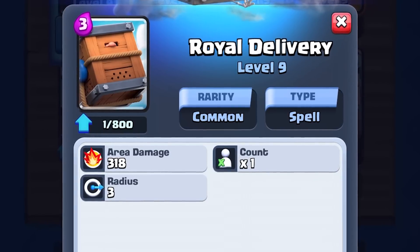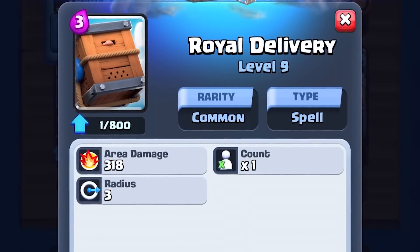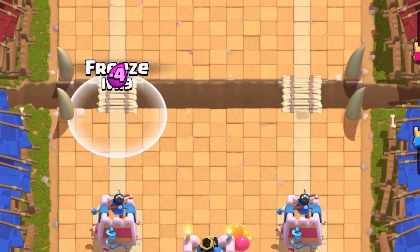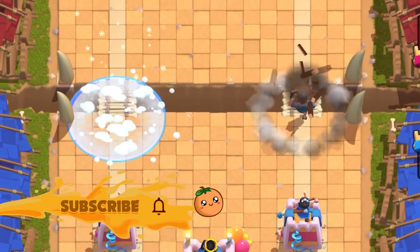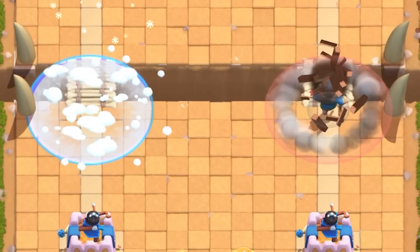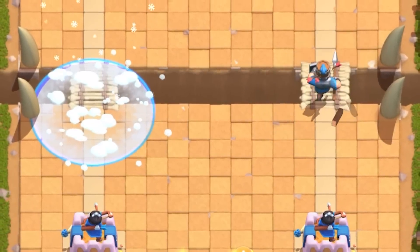Royal Delivery is a three-elixir common spell that does 318 damage, which is a little bit more than arrows. It can only be cast on your side of the arena, and the impact of the spell has a radius of three tiles — the same as freeze.